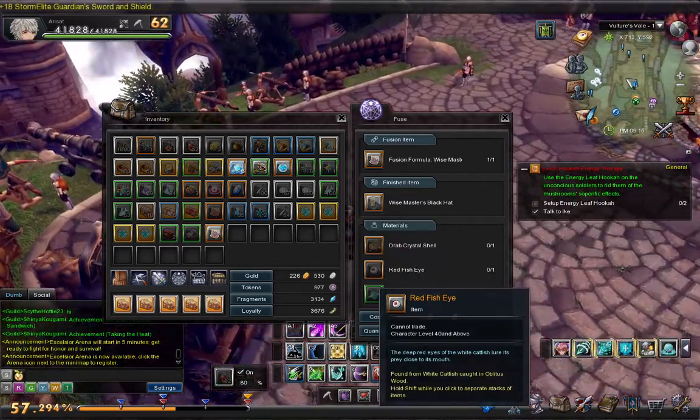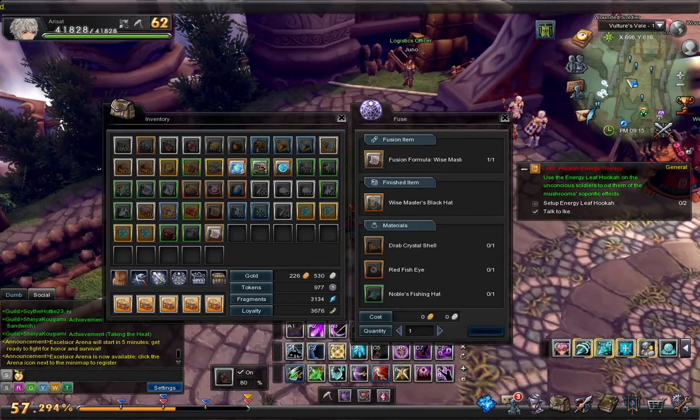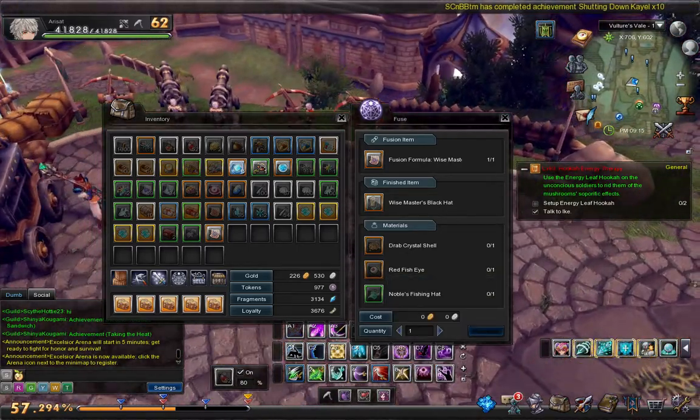The next thing — the Red Fisheye — you get that in Oblitu's Wood. I can't really pronounce it, but it's kind of rare, so watch out for that. Just catch the strong fish and you'll be good to go.